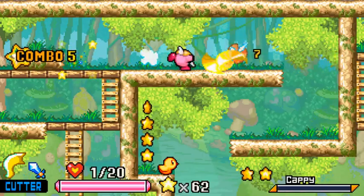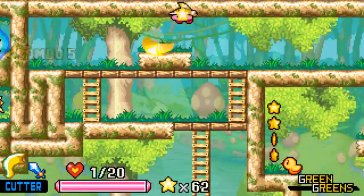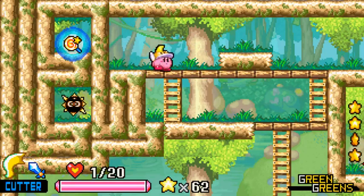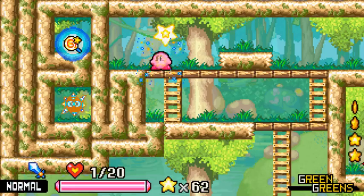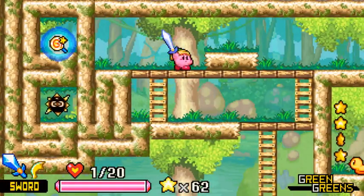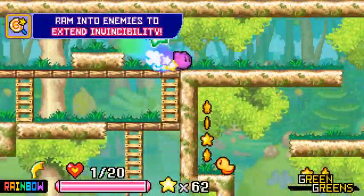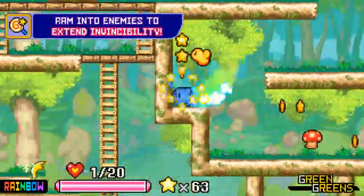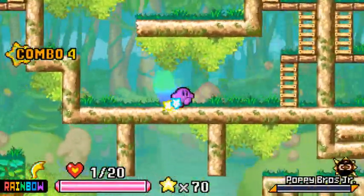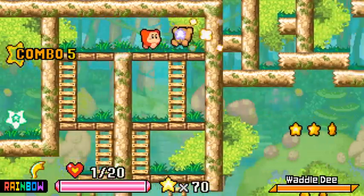One idea I was having for my own game was the idea of being able to ride your cutter — sort of like a little vehicle. I'm going to need to drop an ability if I want that candy, so I'll swap out and drop my sword. That's a very strong effect — a very Superstar Ultra-ish effect, I think, is the best way to describe it.